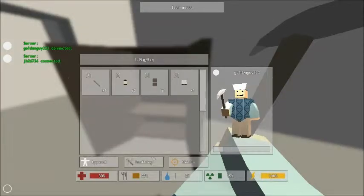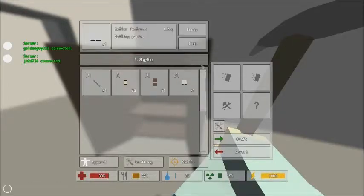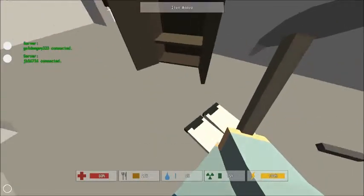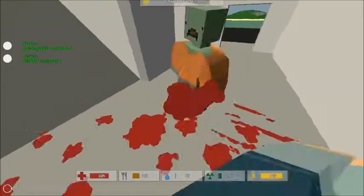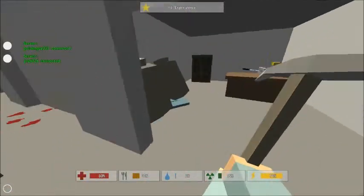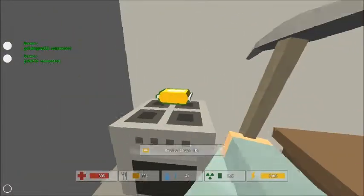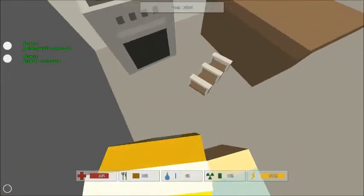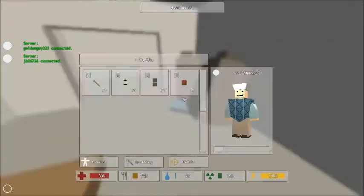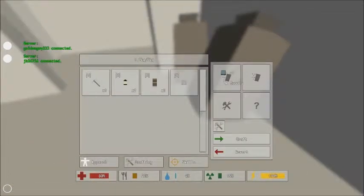Alright, pants — sailor fatigues, but it only gives me one cloth, I don't want that. What's in here? A zombie — ha, take that! More pants, a kitchen knife, and potato chips. Let's eat those. Do these pants give me two cloth? Yes they do — jumper bottoms.